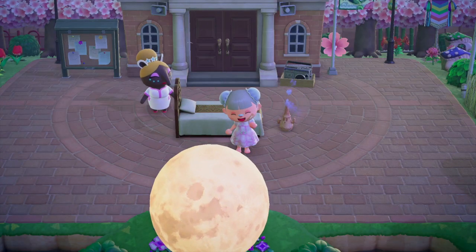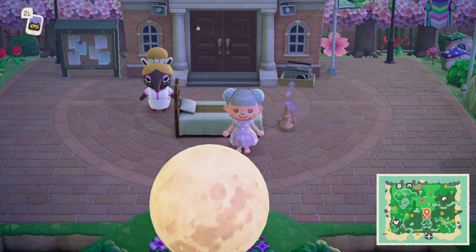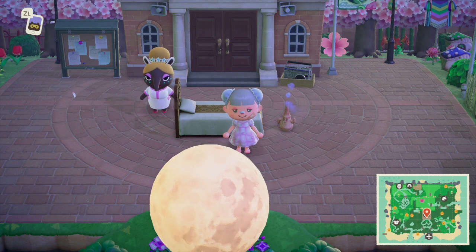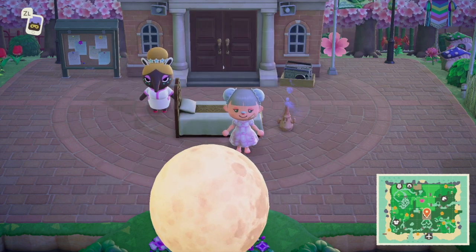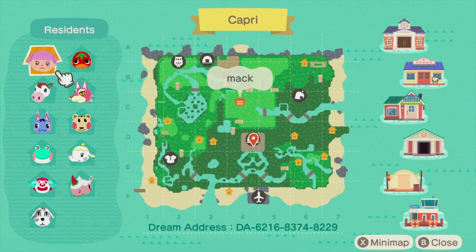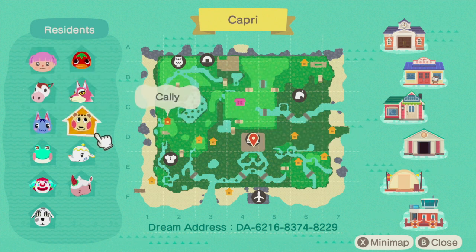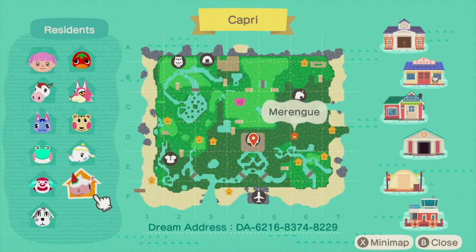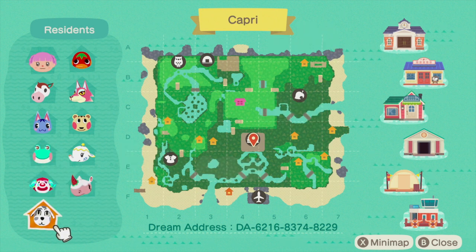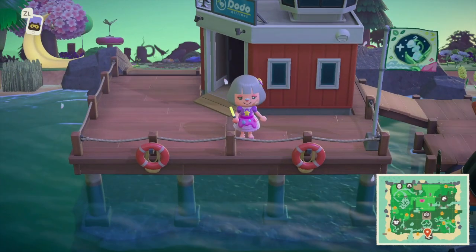Hi and welcome back to another Sleepy Dream Tour! Today we are touring the amazing island called Capri by Max Crossing. Let's get started with the map — we have Mac, Ketchup, Freya, Poppy, Rosie, Callie, Tia, Lily, Pietro, Meringue, and Portia. The dream address is on the screen as always. We're starting at the airport.